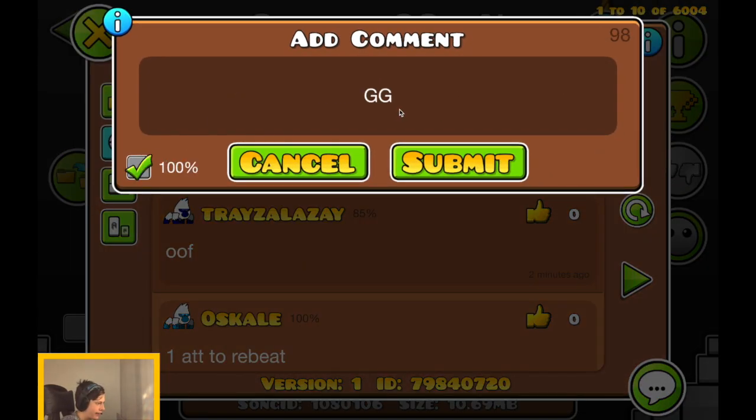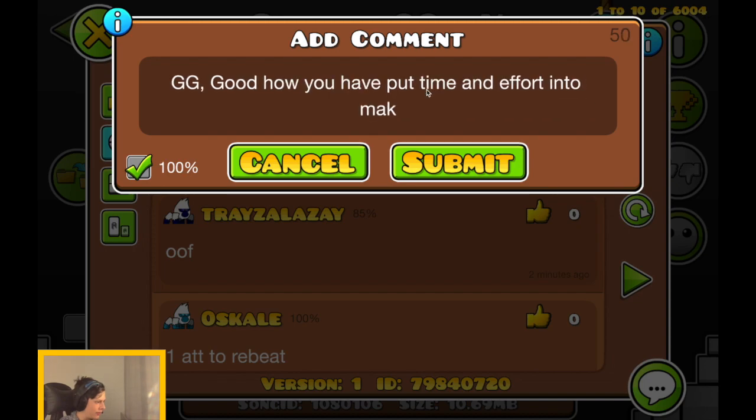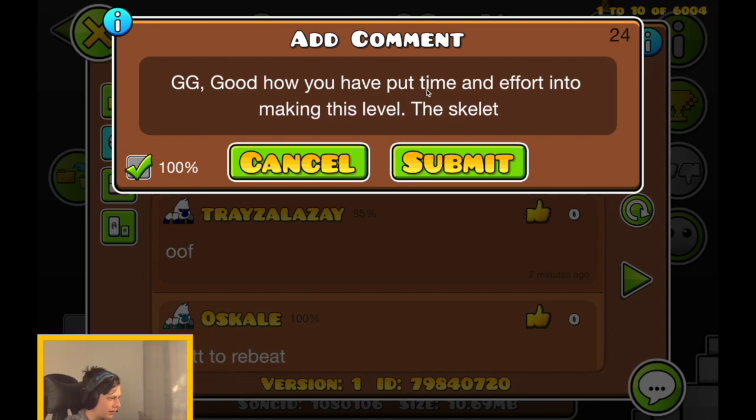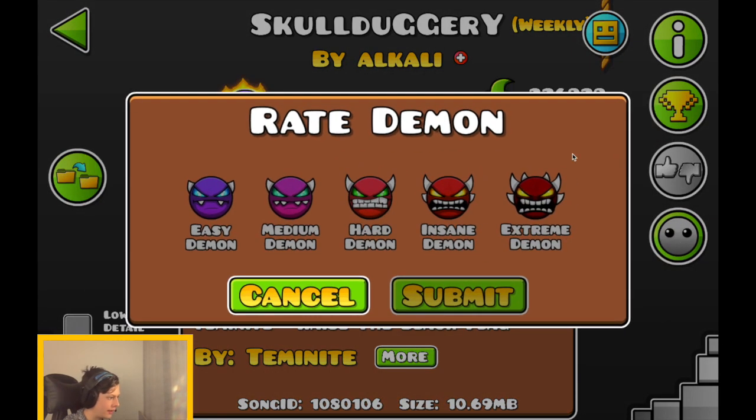I'm definitely putting GG. Now I'm going to put something different for what I write. I've got to think about what I'm going to say. How you have put time and effort into making this level — the skeleton fit the theme well. I wonder, easy demon or medium demon? I'll rate it an easy demon because I've beaten it.